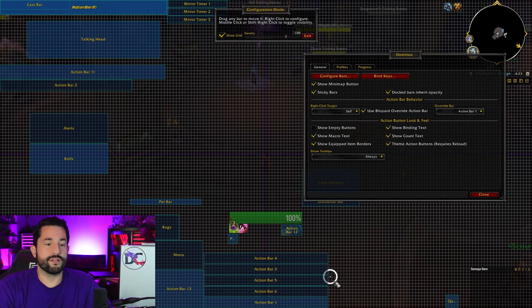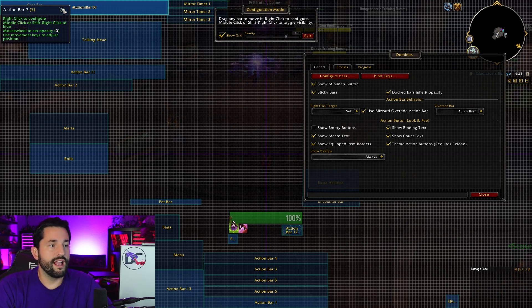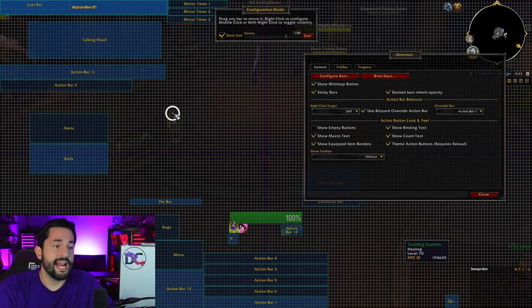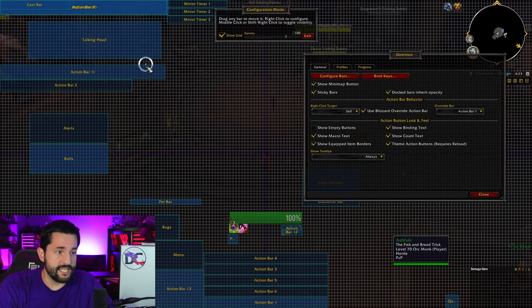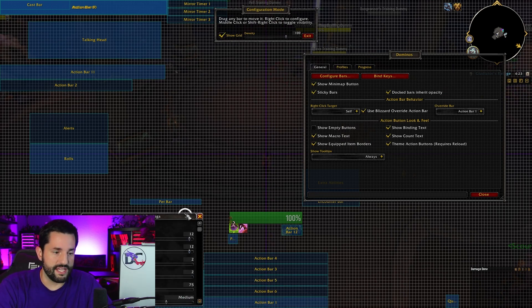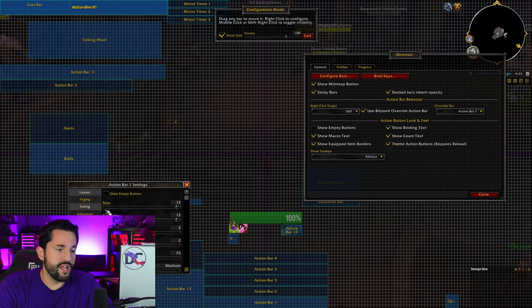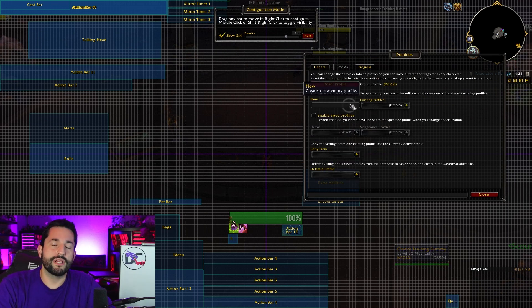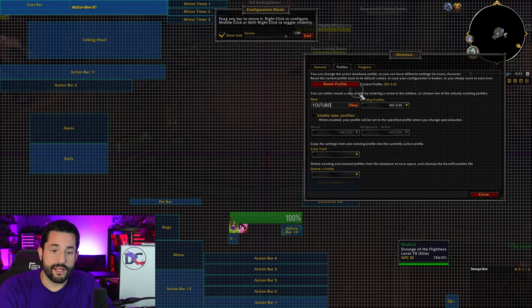There are a couple of bars you can move around — Talking Head I usually put up out of the way. There are a ton of action bars now, an absolute ton. You can show them or hide them. Most importantly: right-click on bars to access interface options like size, columns, and spacing. But before that — go to Profiles. Please make a new profile, don't just play with default settings.